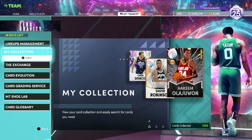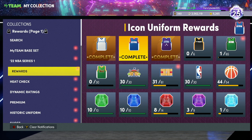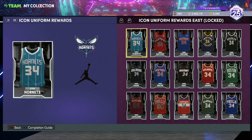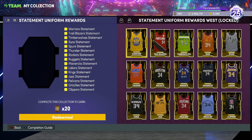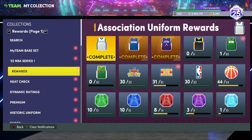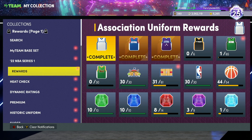Coming over to your Collection screen, scroll down to the rewards. A lot of people have this done already, but for any new players — there are Associate uniform rewards, Icon uniform rewards, and Statement uniform rewards. For the East and West teams on each uniform tier you get 20 tokens each. So Statement gives 40 total, Icon gives 40, and Associate gives another 40 — putting the total at 120 tokens just from completing these collection rewards.